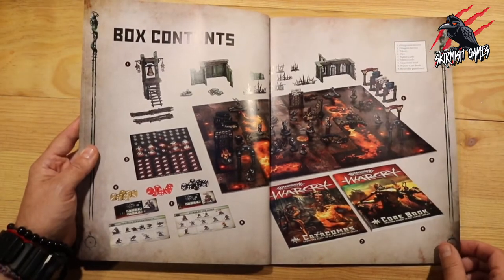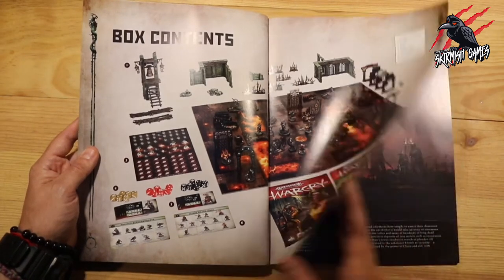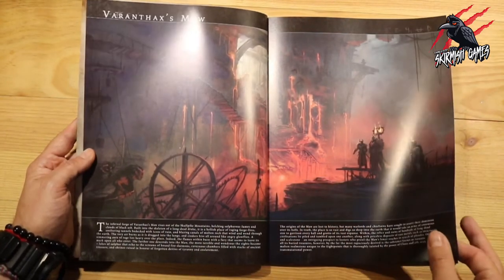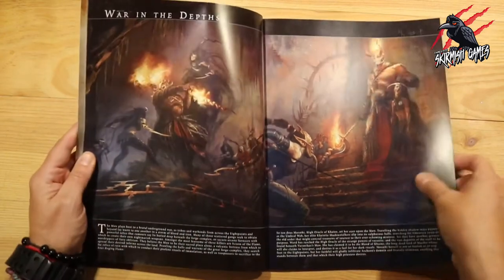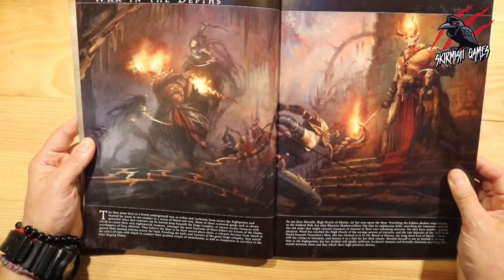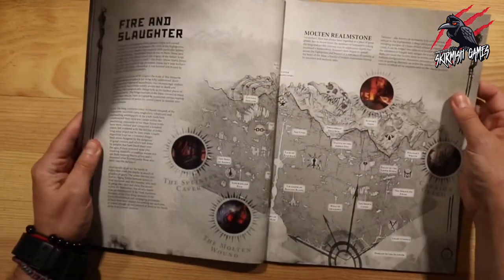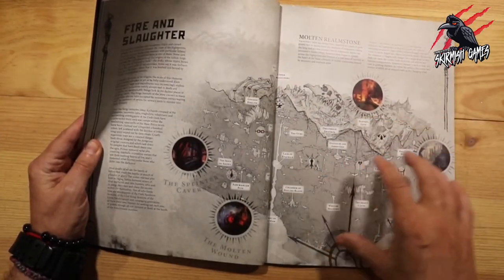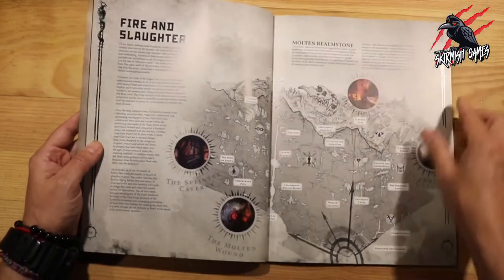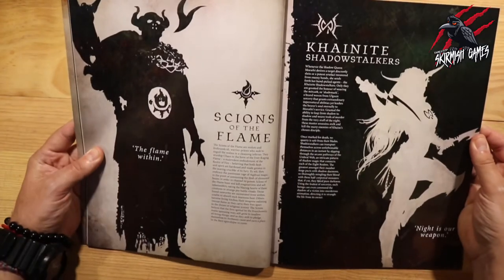It's a shame the card pack isn't included, but I bought it separately and I'll go through that in another video so you can decide if it's something you want to purchase or just use the book as a roll table. Now we go into some nice artwork looking at Fur and Faxes More in more detail — war in the depths — with the Scions of the Flame and the Cainite Shadow Stalkers in battle. There's a really nice map taking us underground showing all the new locations, which I expect will be featured in the campaign section.